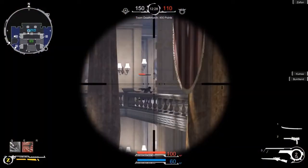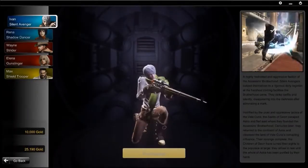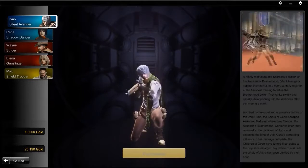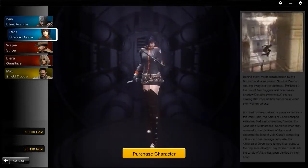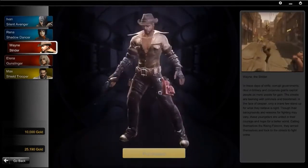There are five classes, each of which has unique weapons, and they seem to have more planned for the future. Currently there are: Ivan the Silent Avenger who uses a longsword, a submachine gun and a sniper rifle; Reena the Shadow Dancer who uses twin swords, dual pistols and a submachine gun; and Wayne the Strider — or cowboy as I like to call him — who uses a whip, a revolver and a lever action rifle.